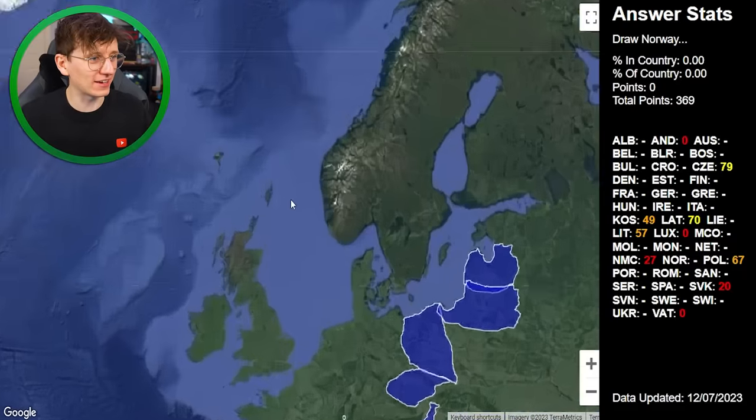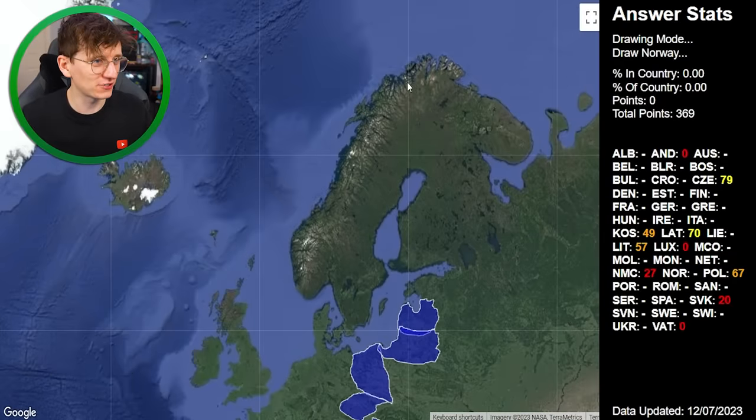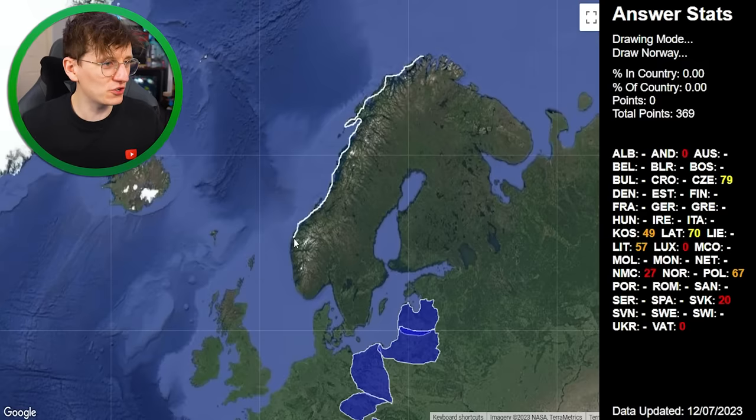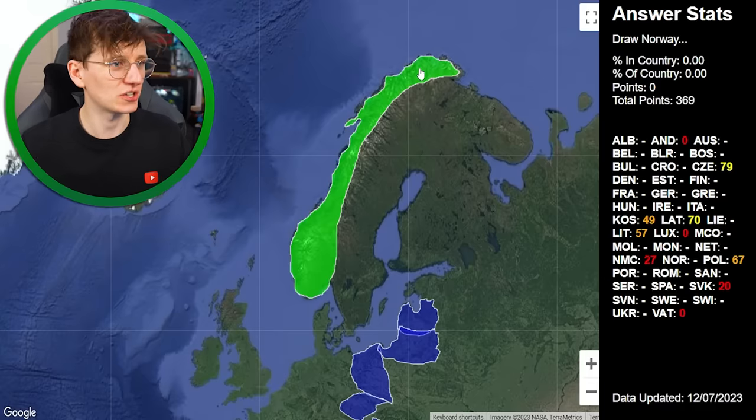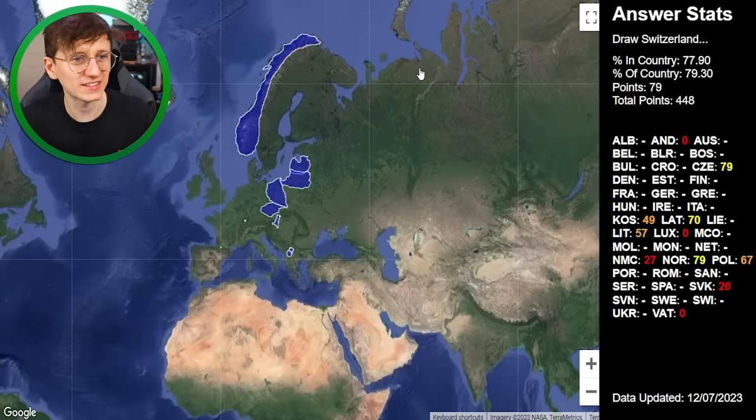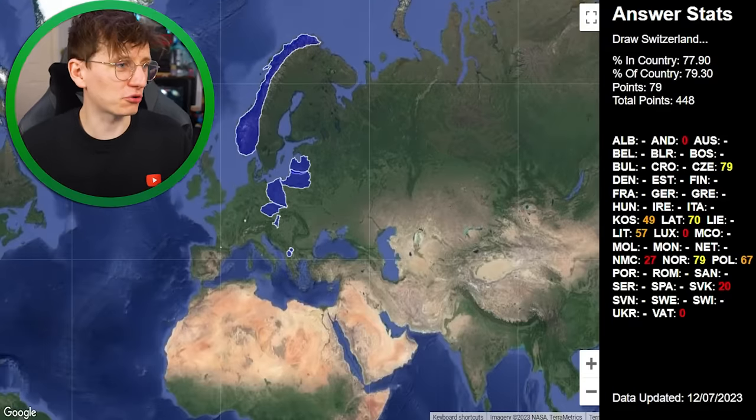Norway! We can cling back some points because we can get all of this side. This is definitely easy points right now. I draw it all the way around. Norway is quite narrow as it goes up — it's literally like that. 77% — still only a yellow. Give me some green.